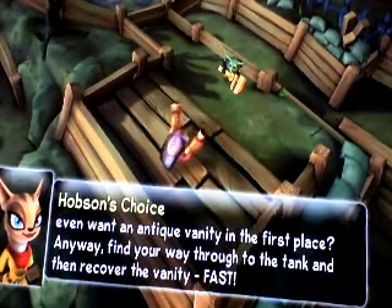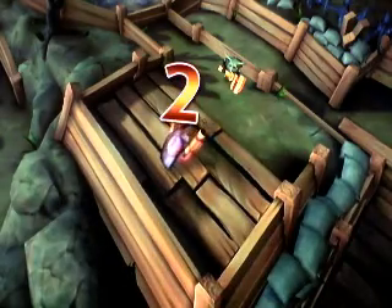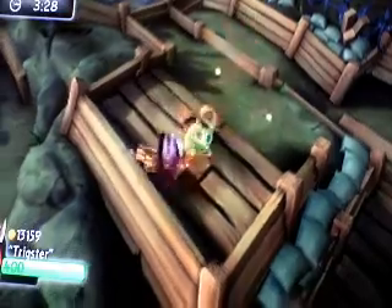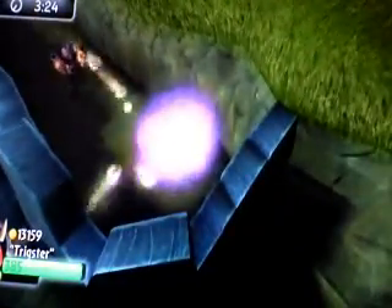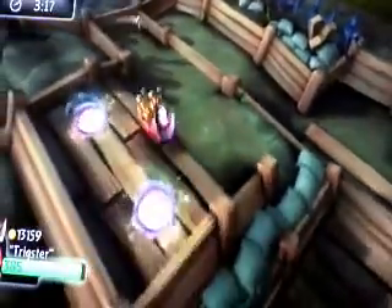It's one of the ones where you're fighting trolls. You need to get to the artifact that the trolls have stolen. There are different zones, and once all of the enemies in the zones have disappeared, a teleporter appears. You need to get it in the right order because there's a time limit. I went through the wrong one because I accidentally landed there.